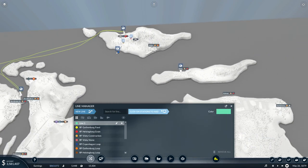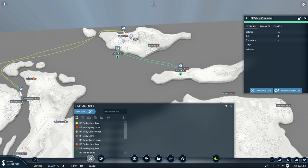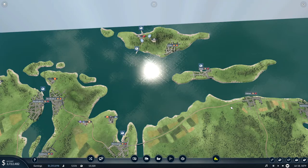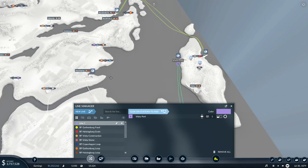Then we have a new one - from there to there. That's Seafreight Visby Concrete. Actually it's going to Öland, so we're gonna change the name to the destination. Let's call it Börda - as the person who made the map named it. And then we do another one to Norrköping - this is Seafreight Norrköping Concrete.